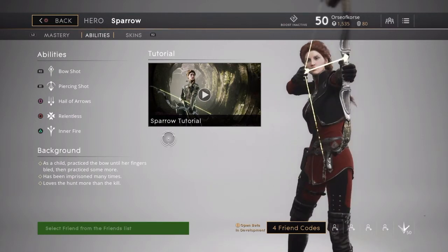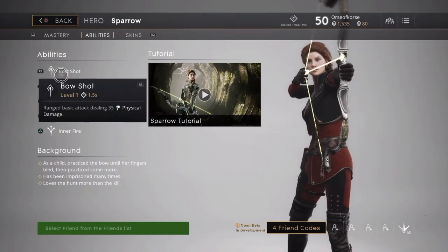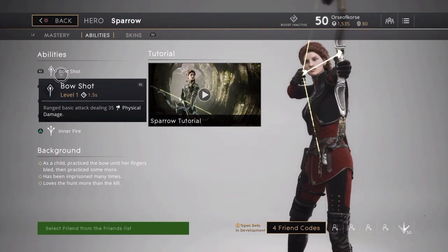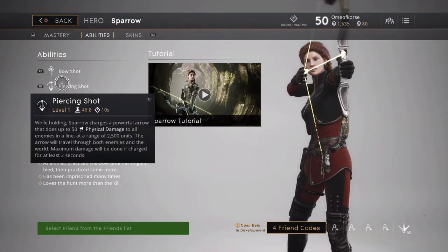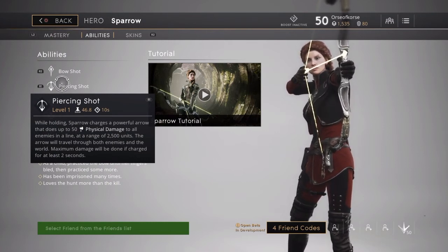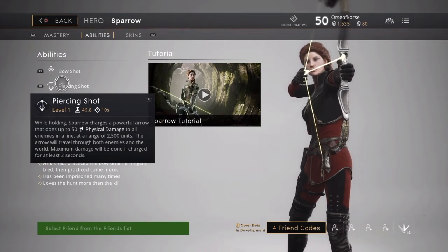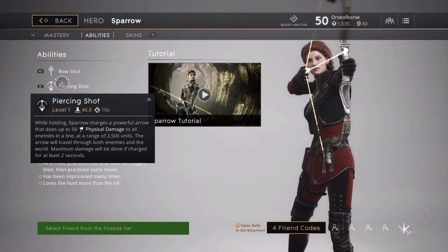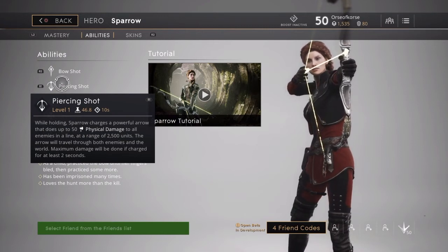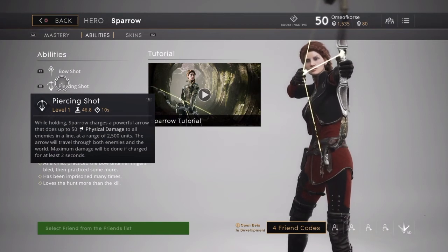Let's take a look at the move set. We've got Sparrow's bow shot — her basic attack. It levels up as you level, gets stronger as you get stronger, 35 physical damage and it's ranged. Then there's Piercing Shot — while you hold it, you charge up and it deals 50 damage, going in a straight line and cutting through anything: walls, objects. It has a range of 2,500 units, and if you charge it for two seconds it deals maximum damage.